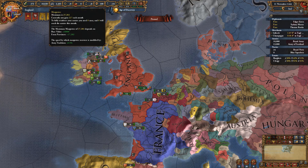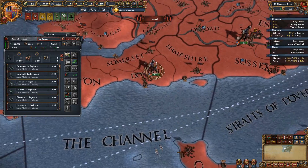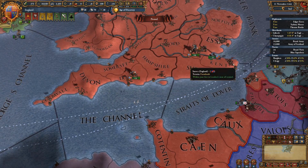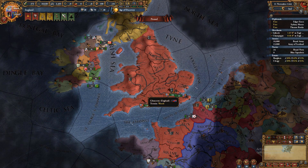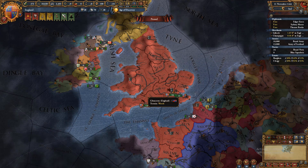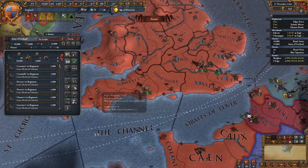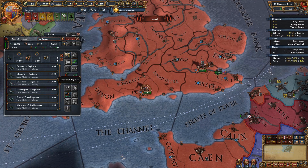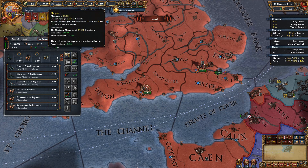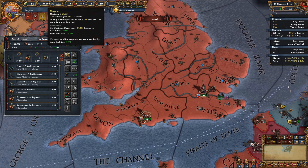The next thing is your manpower. Manpower isn't how many troops you actually have recruited on the field right now — we have 29k troops but only 10k manpower. Manpower is essentially your reserves. If we go into battle and take casualties, in order to refill the regiments it'll use manpower from this pool.